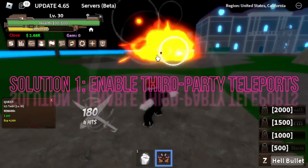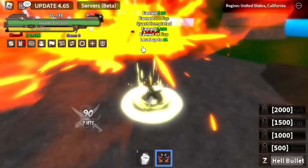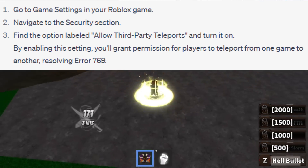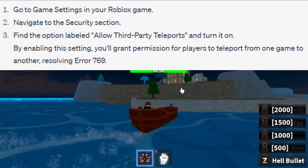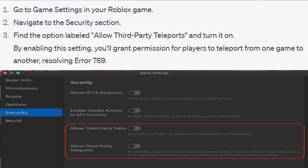Solution 1: Enable Third-Party Teleports. The first solution to tackle Error 769 is to enable third-party teleports. Here's how you do it: go to Game Settings in your Roblox game, navigate to the Security section, and find the option labeled Allow Third-Party Teleports and turn it on.